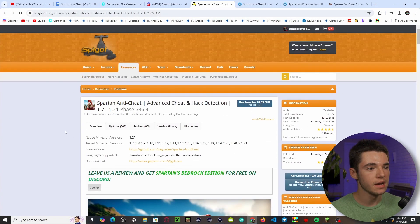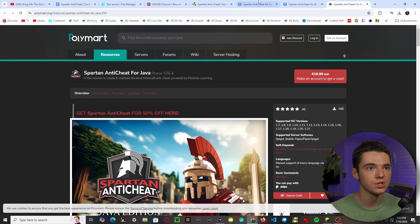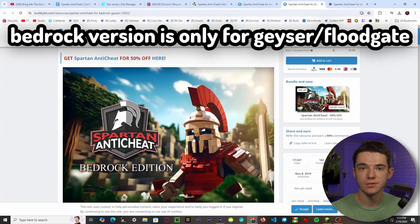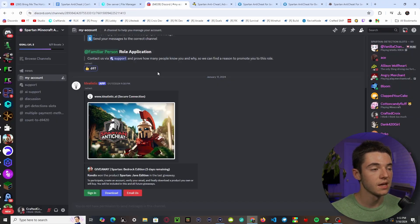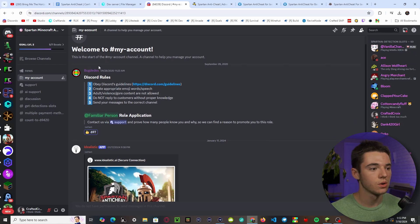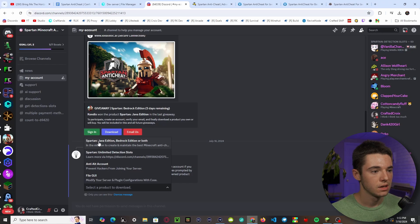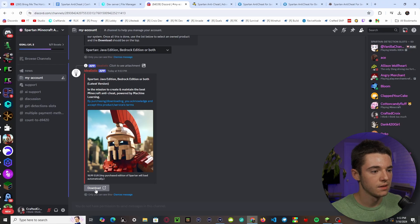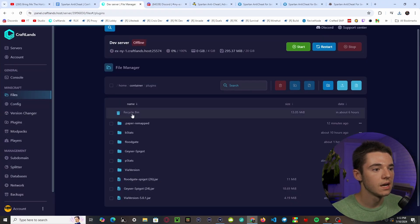First, you'll want to download the plugin — you can get it on Spigot, Built by Bit, or Polymart. There are two versions: Java and Bedrock. If you purchase on Spigot, you can get the Bedrock Edition for free by leaving a review. Once you purchase, go into their Discord, sign in, and click on Download. Here you'll find Java Edition, Bedrock Edition, and unlimited detection slots — basically as many players as you can detect at one time. If it gives a warning, it's probably a false positive, so go ahead and download.